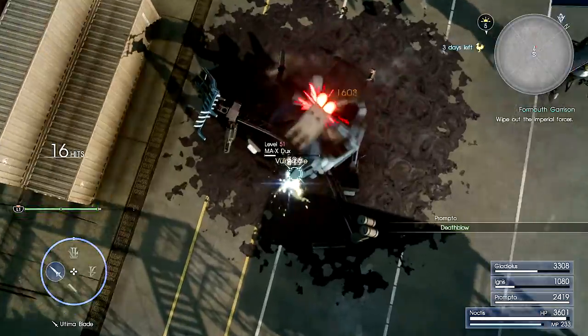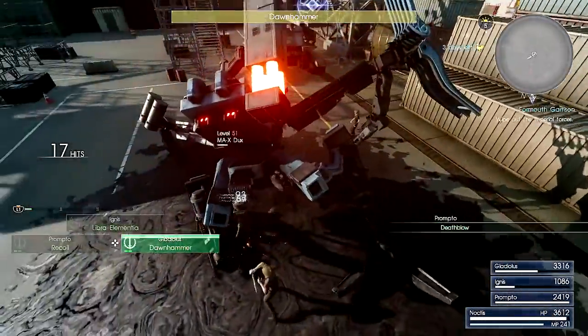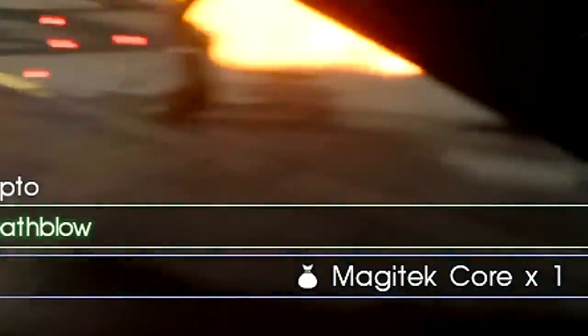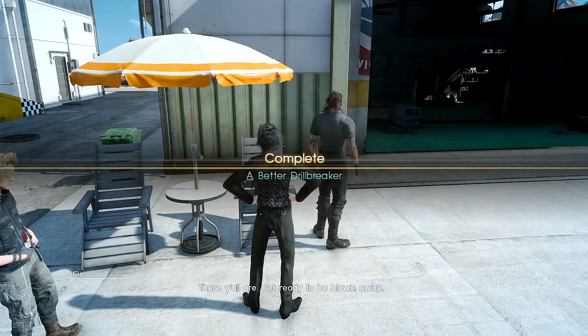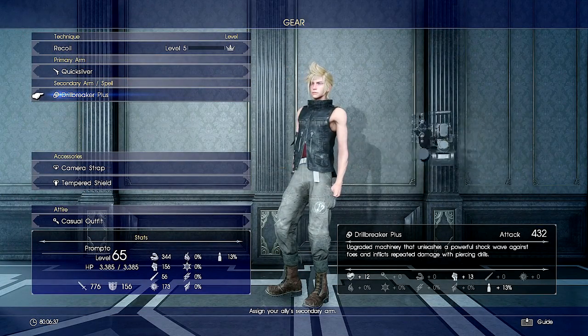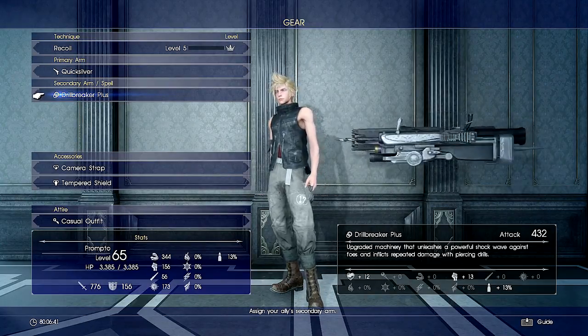It's a 100% drop rate, so no need for farming. Once it has the Magitech Core, do 2 hunts or quests and then rest. You should then get your core to pick up the new beast of a weapon, going from 181 attack to 432 attack with slight stat bonuses.